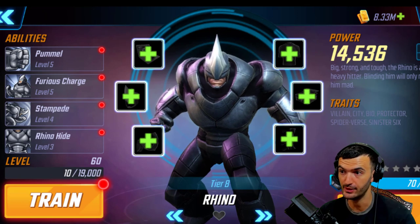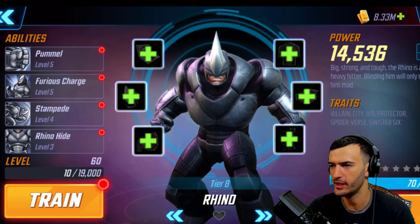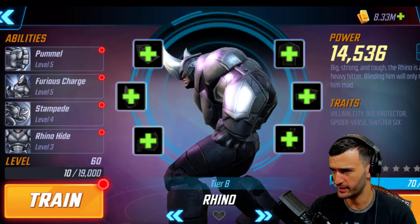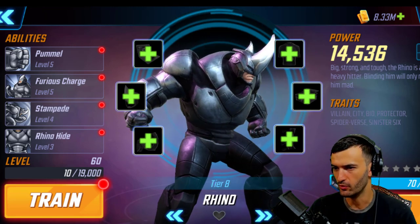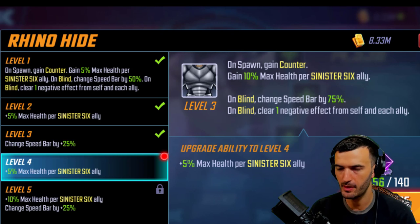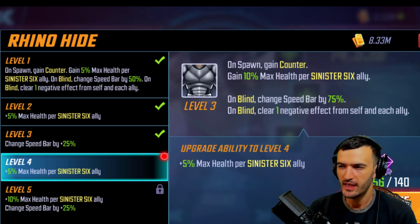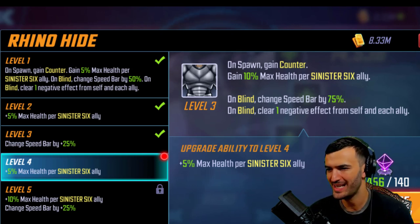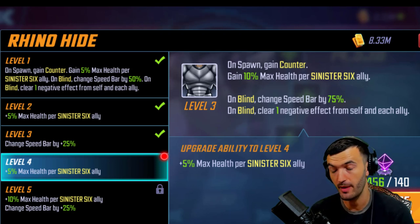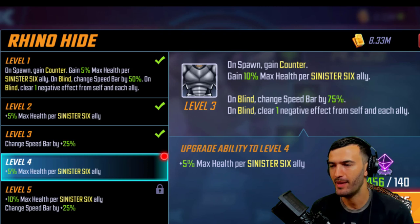That is a lot of boom right there. What do you guys think? Personally I think this guy is going to be pretty cool. I love the look — they really nailed it, just a beefy machine. Let's break down his passive one more time: on spawn he gains 10 max health per Sinister Six ally, and when it's all said and done I believe it goes up to 25 max health per Sinister Six ally.